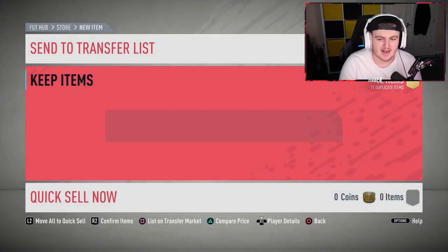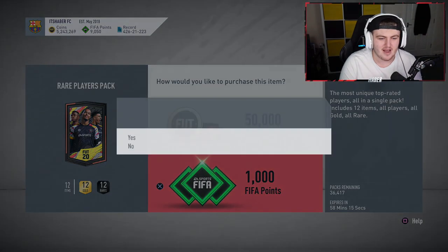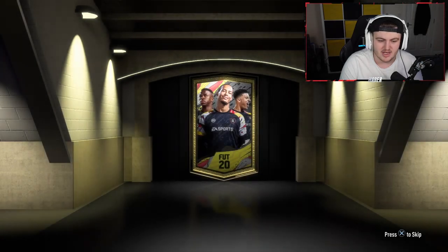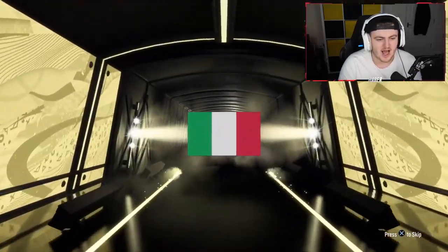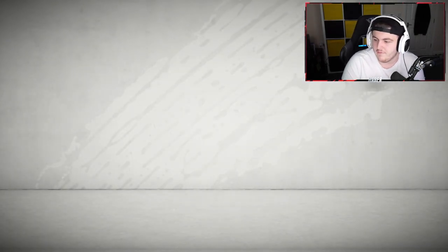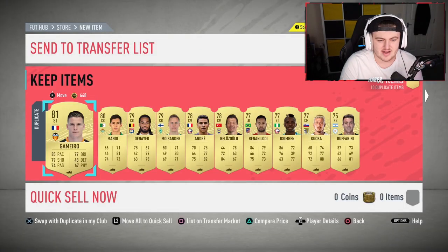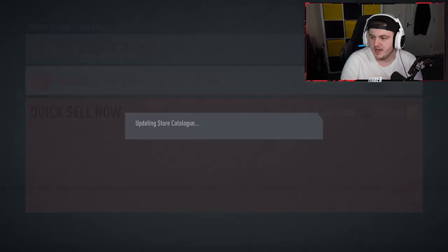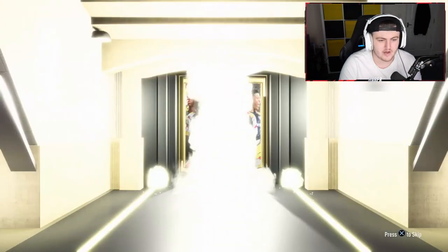David Luiz at CDM is standing out to me straight away - that's going to be a fantastic card. CAM Marcelo - I think more of a CDM Marcelo. The good thing is a lot of players like Atal can now be used at CDM. We've got a walkout here - Italian, centre-forward Insigne. Sadly not the Napoli player we're looking for. The main one is probably going to be centre-forward Messi. A lot of people with coins are going to go for that card - a centralised Messi you can play at CAM or centre-forward.